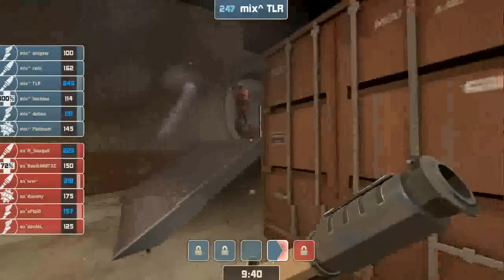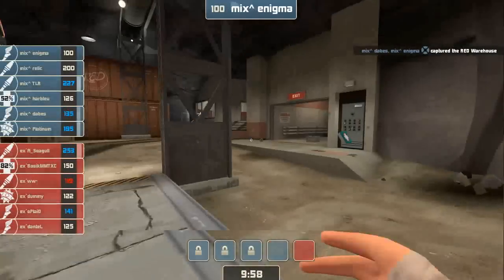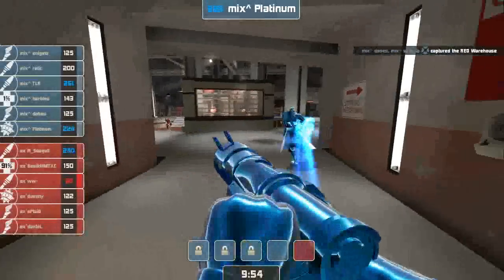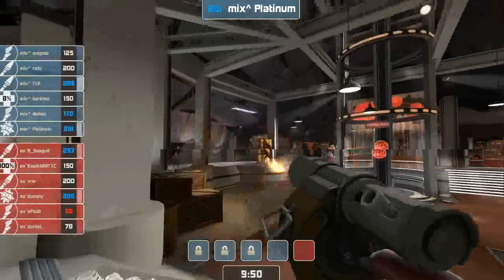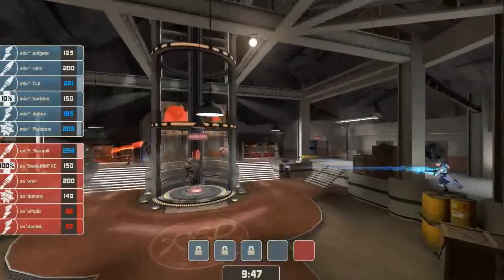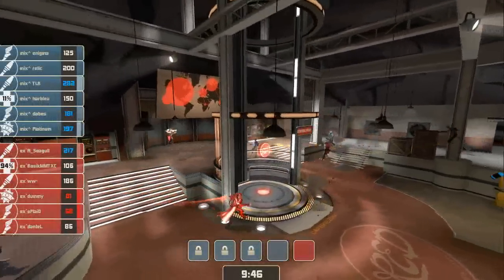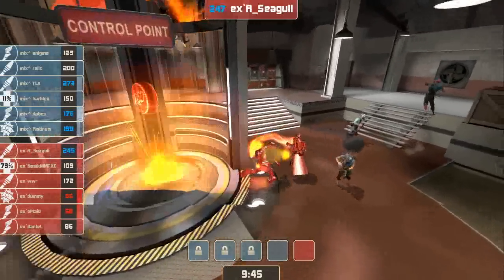The control point is being contested. Alright, Mix-Up back in full force here on the last point. They burned their Uber to get there, and Basic almost has his all the way up. So this is going to be a pretty interesting last point battle as he's got his at full and is ready to pop it to save this point. He does right there — pops it on Seagull. Not a second too soon.